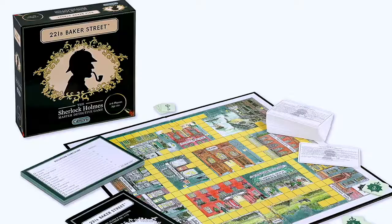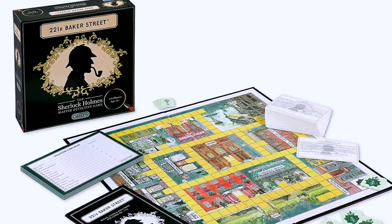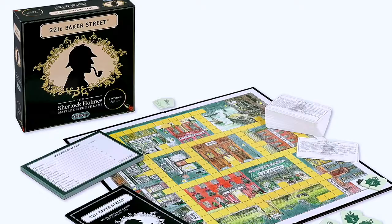221B Baker Street is a murder mystery game where you play the role of Sherlock Holmes solving cases that come to his attention at 221B Baker Street. This game is for 2-6 players from ages 10 up and takes about an hour to an hour and a half per case with the basic rules. I played the cooperative version with two friends recently and that only took us 20 to 25 minutes.